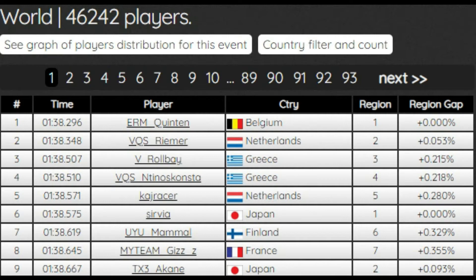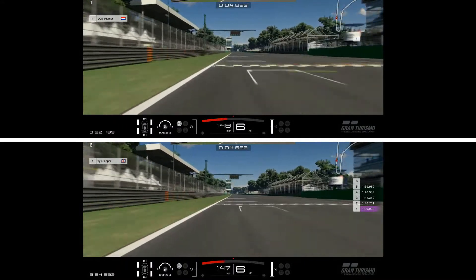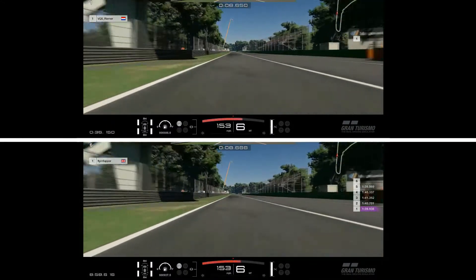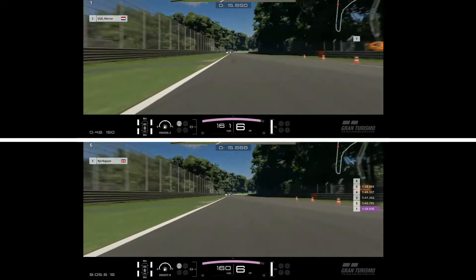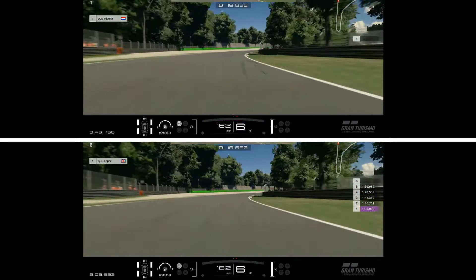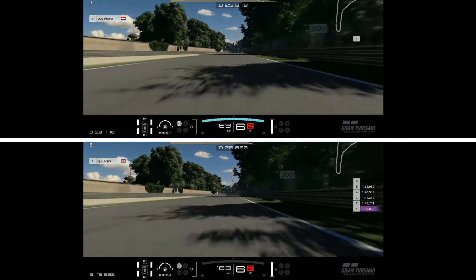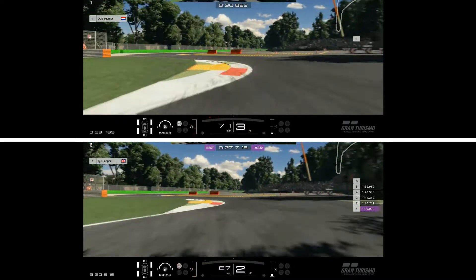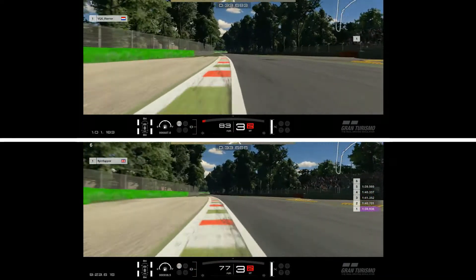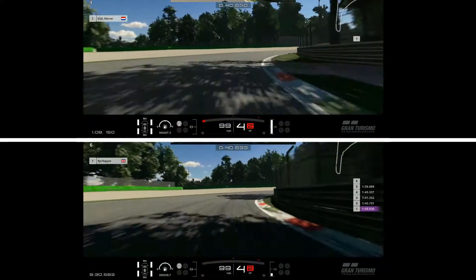In this side-by-side comparison, VQS Rima is at the top and myself at the bottom. I've already noticed he's got slightly more speed — only about half a mile per hour, but he obviously got a better exit out of the final turn of the last lap. As we come across the line to end sector one, he's only 51 thousandths of a second in front of me, so we are neck and neck. But as we go through the chicane, he absolutely nails it like a boss — I'm pretty sure he's gained at least three or four tenths of a second from that chicane alone.